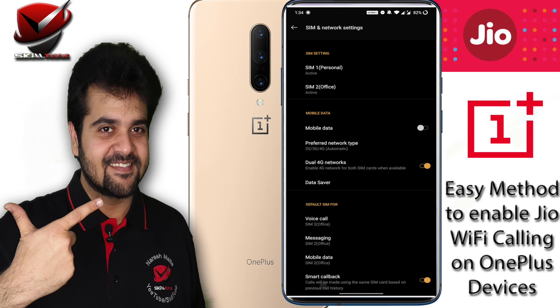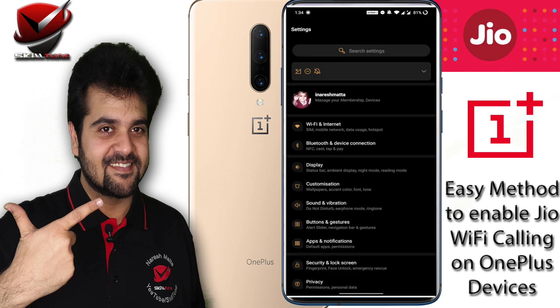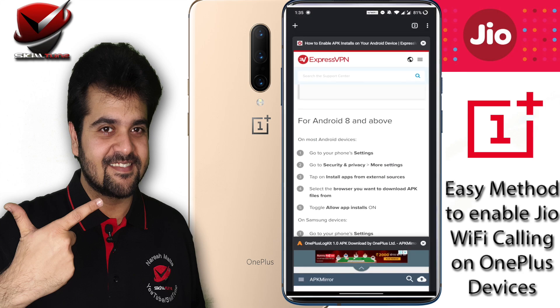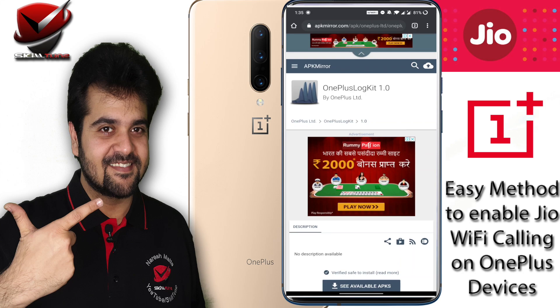Now I will show you how to enable that. Please watch this video very carefully. Right now OnePlus, I'm not sure why, but in their software they have actually disabled a few switches which we have to enable. What we have to do is just follow the instructions — you have to download OnePlus Locker 1.0.